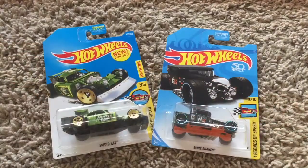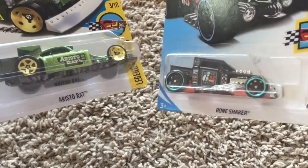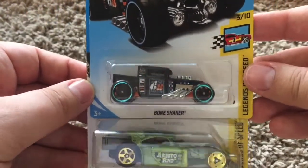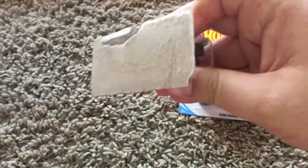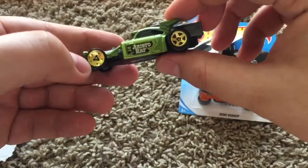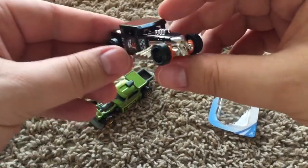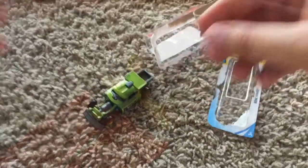We've got a Wrist Rat — both of these are kind of street rod / rat rod inspired. One is much longer, one a little shorter, so their wheelbase or at least the body length is going to be quite different. They're both Legends of Speed. Wrist Rat is out of the package and looking really good — got those skinny tires up front, good for drag racing. And Bone Shaker, the classic Hot Wheels design.